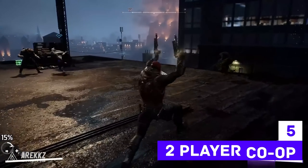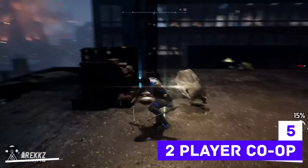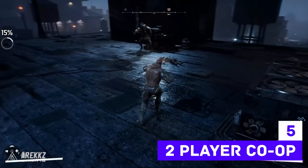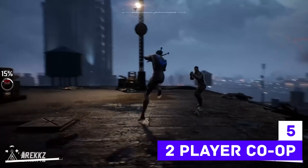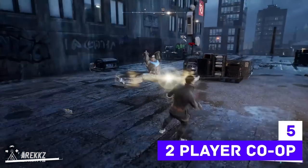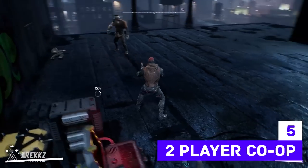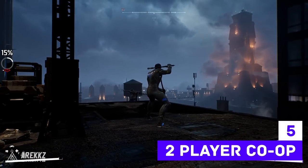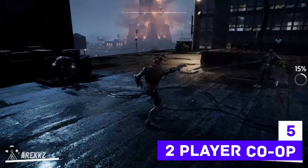Moving on to point number five: it is co-op. But despite the fact that there are four characters to choose from, it's only two players, which is kind of sad. It would really be nice to go around with four players, but two-player co-op is what we're working with. It does seem like the developers reined it in to ensure the experience is as fun as possible. What's cool is that in co-op, you can play with your friends in the same world and do entirely different things — you're not tethered to each other. If you want to start a mission without your friend, you can, and they can join you later. If you complete a mission in your friend's world, when you get to that point in your version of Gotham, it'll ask you if you want to skip it because you've already completed that story.